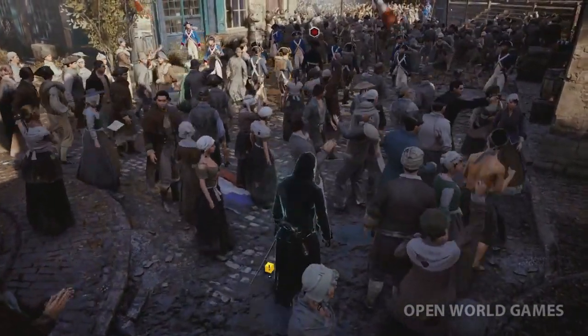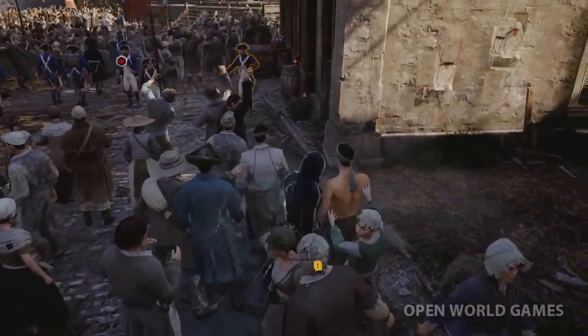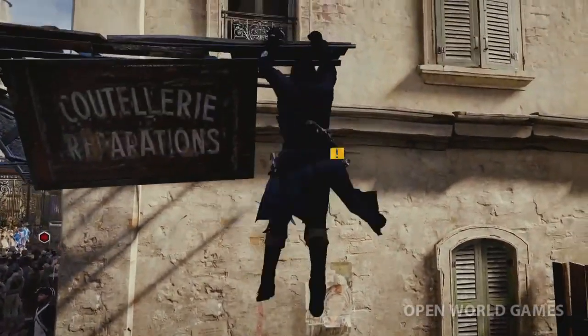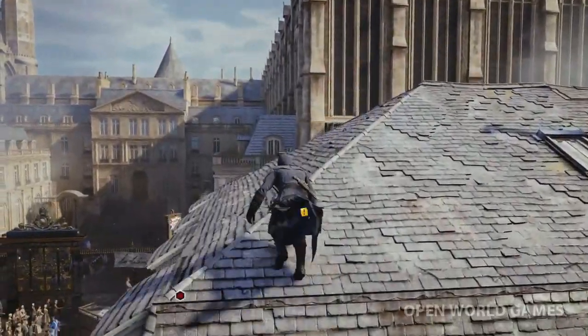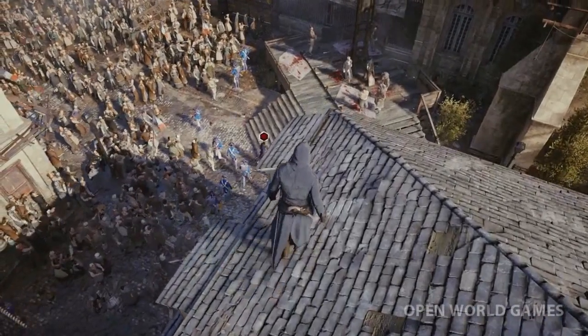We have a lot of ways we could kill our target. We can use the phantom blade, the new assassin's signature weapon. We could use a stun bomb on the guards, or we could use the new disguise skill and walk right up to him. In this case, let's send a message to the Templars and make this execution as public as we can.